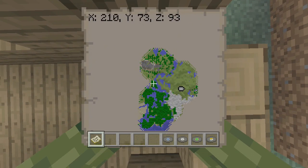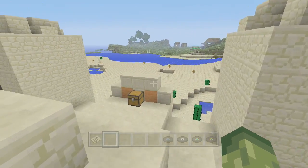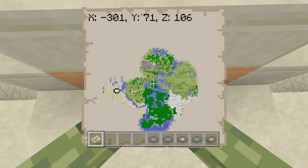This one was a little bit difficult to find — it is on top of a desert temple, and without creative mode it would have been more difficult. You can see out the front entrance, behind the wall, there will be a chest, and that is the fifth one.